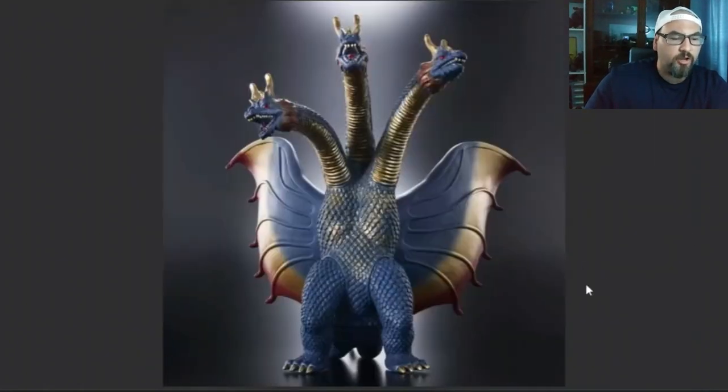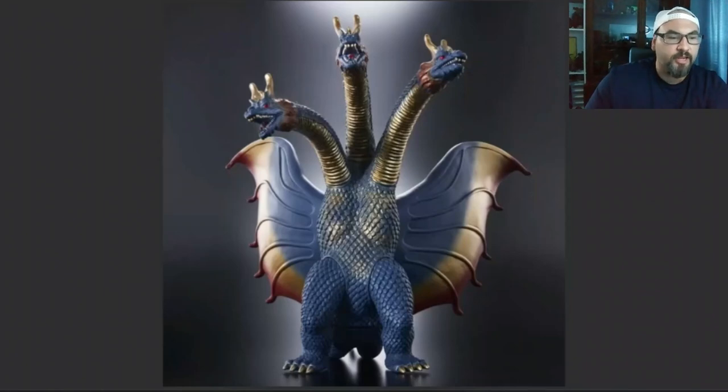This picture shows more of the full figure where we can see his feet. He has gold toenails or claws, just like his horns. Since it's mostly the same picture, we're going to move on to the next one.